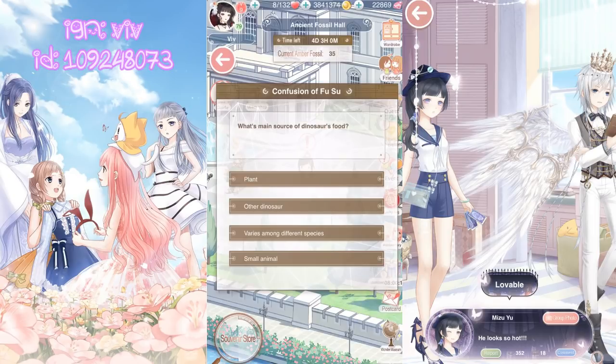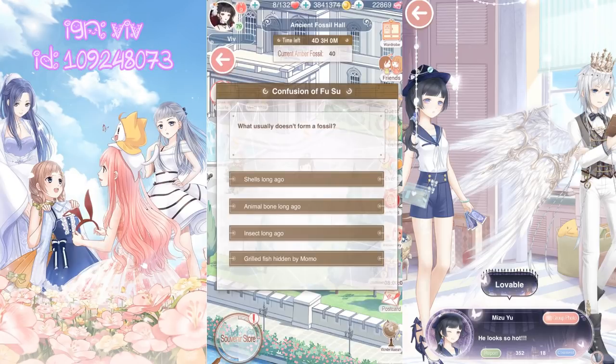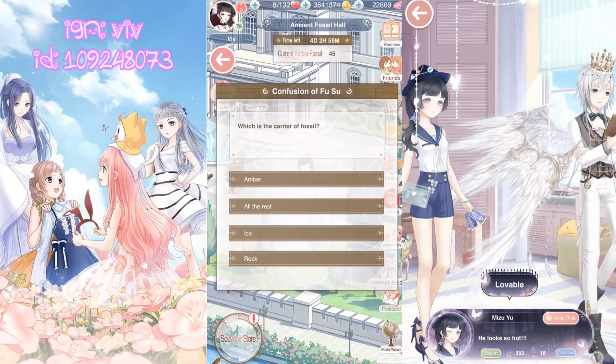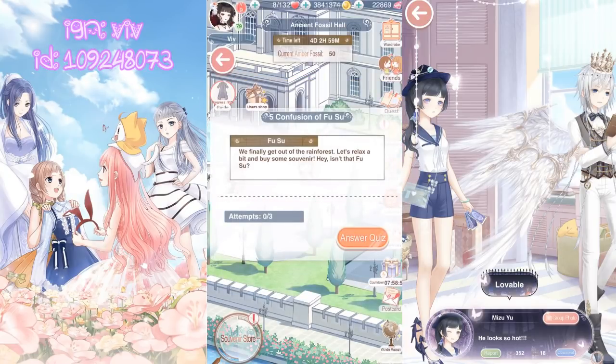What's the main source of dinosaurs' food? Varies among different species. What usually doesn't form a fossil? Grilled fish hit by Momo — oh my gosh, that's so funny! Which is the carrier of fossils? Amber, the forest, sea ice, or rock? The forest. If you need help with any of these questions, I've posted them in my description below.